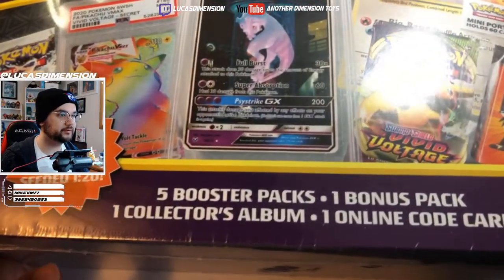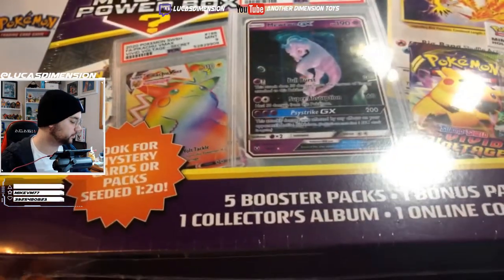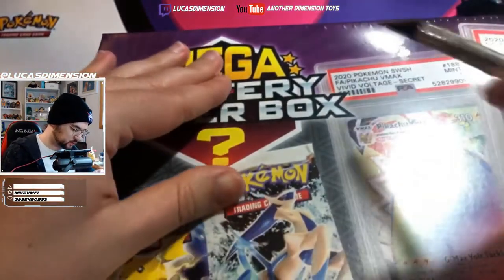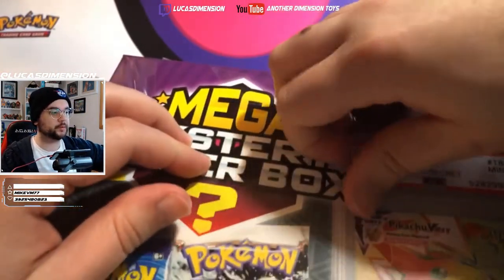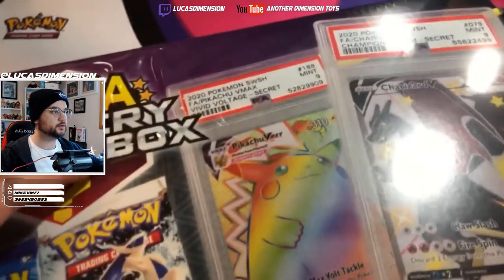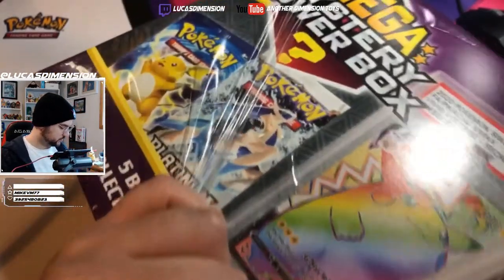These have five booster packs, one bonus pack, one collector's album, and one online code card. Look for mystery card packs — cards or packs seeded one in 20. So we have pulled a Plasma Freeze and a Pop Series 8, but we have not pulled a graded card. I've seen one person pull a graded card so far — it was the Charizard on the front, and it was a PSA 9.